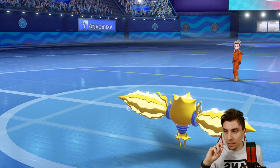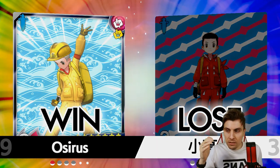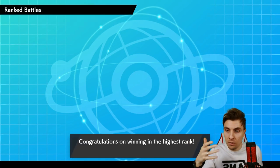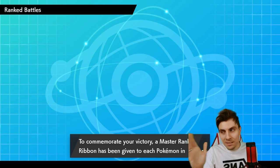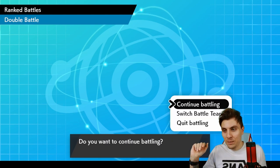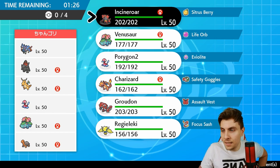I think we've had some nice examples there of how the team can kind of function well. To be honest, the sun core isn't something I'm super in love with — I like it as a concept because Venusaur is the god. G-Max Venusaur is amazing. So spoiler on the old thumbnail for this one.